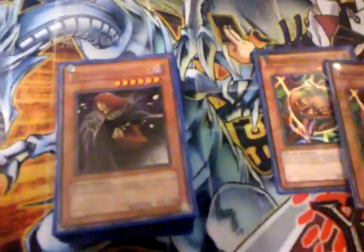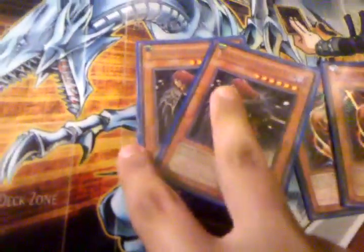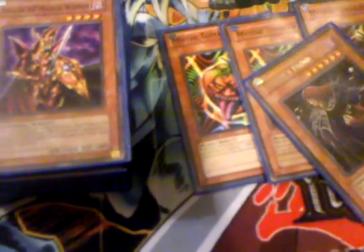Start off with the three Tomato. The main card of the deck is the two Vanity Fiend. Tomato lets you set it or whatever, and keep a monster on board so that you can sack it for Vanity Fiend, which I run two of — I main two Vanity Fiend.